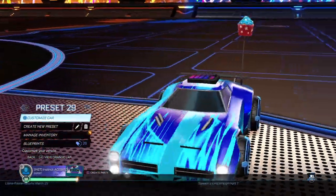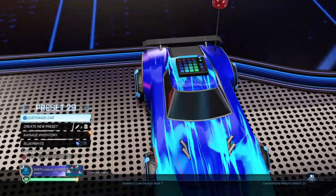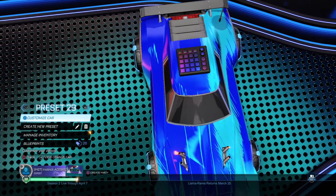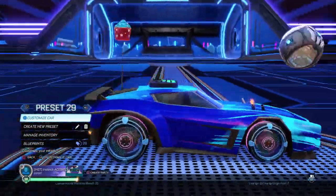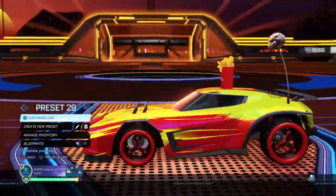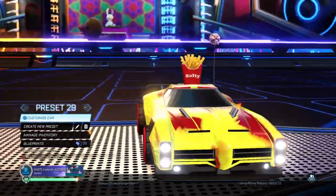We got preset 29 — the Dominus with the little thing that does the music. Listen — oh yeah, it looks insane. The cupcake actually matches pretty well. We got the red version — salty — and with the little skull.